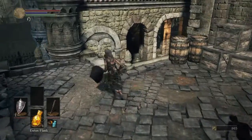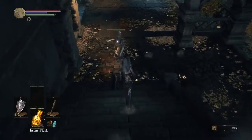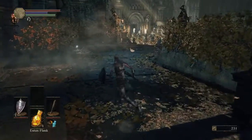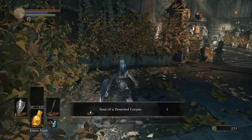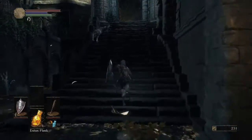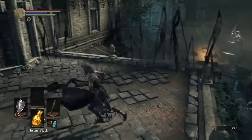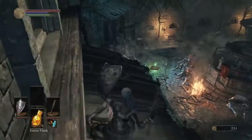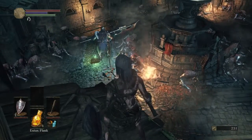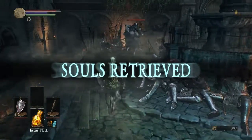Right there. Kill the crossbow guy. Oh, a loot! Our soul is right there. He ignored us — alright. Okay, second try.